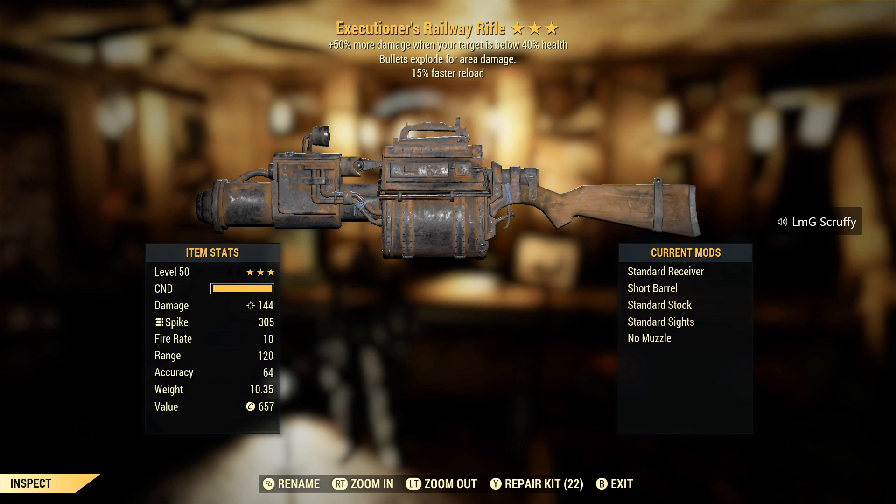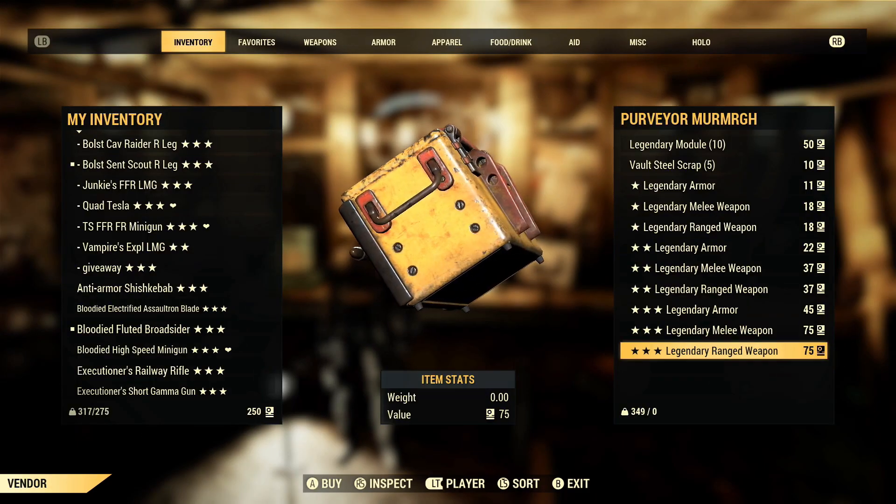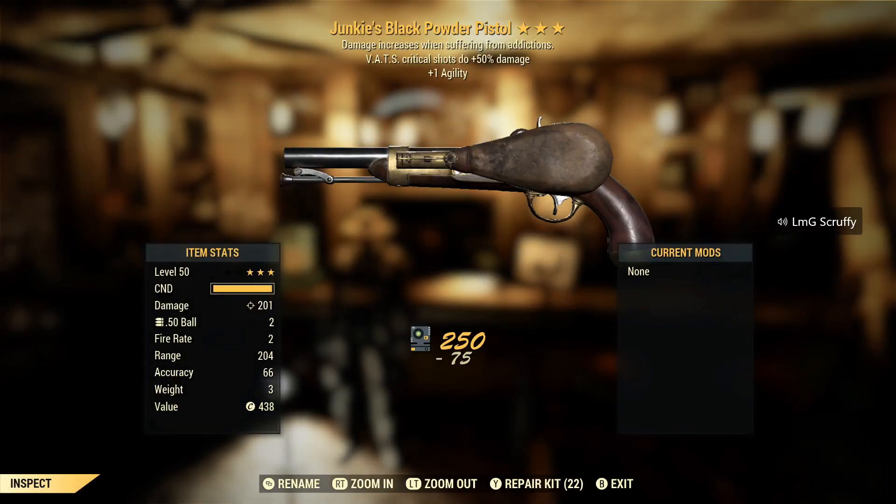Executioner's explosive faster reload railway rifle. Oh man. What's up with Executioner's tonight? I'm going to say this is a great find — I'm going to have some fun using this. A lot of testing to do with these weapons.